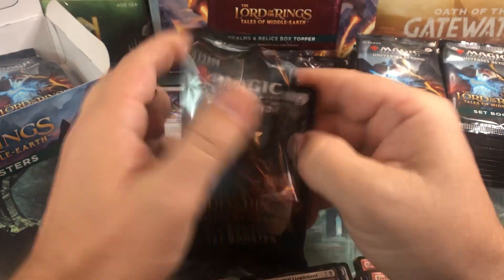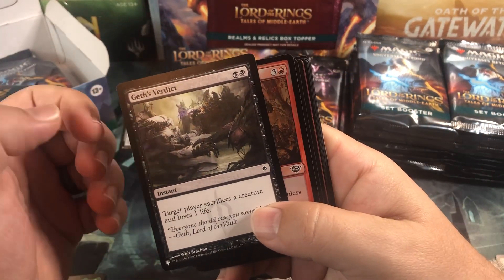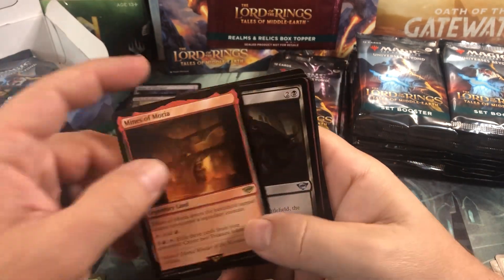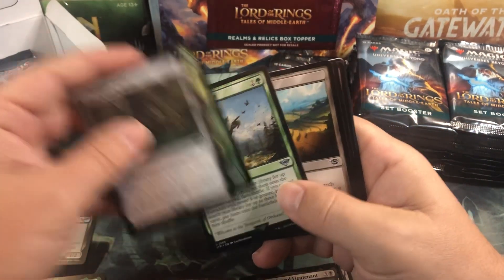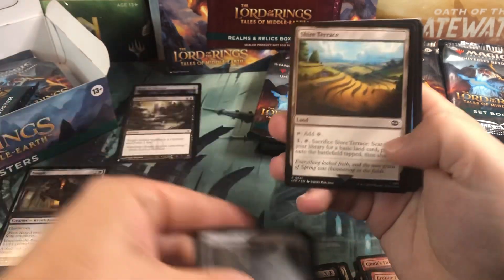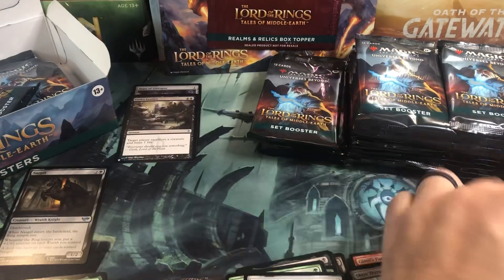I think they nerfed them a little bit, because there's nine different variants - you'd think the odds of pulling them would be a little higher. Foil Cone, Chagret, Grey Havens. Hey, there's a Nazgul! Alright, we got one. We got one Nazgul so far. That was in the special slot, wasn't it? I see what they did there - they put it in the special slot. It's not even in the normal slot.